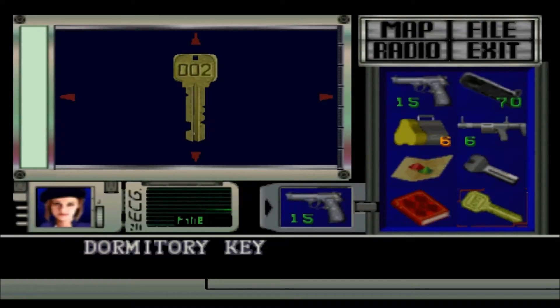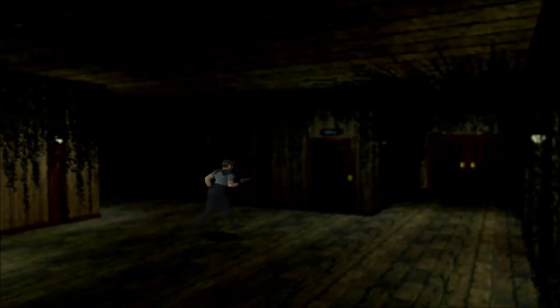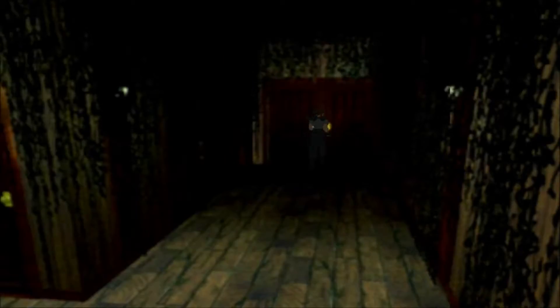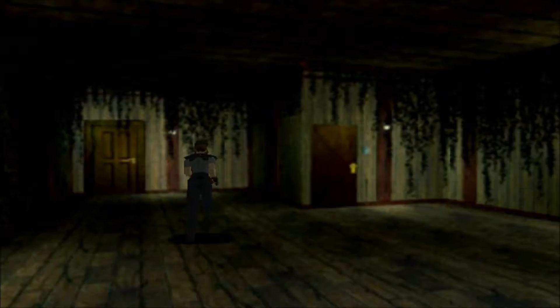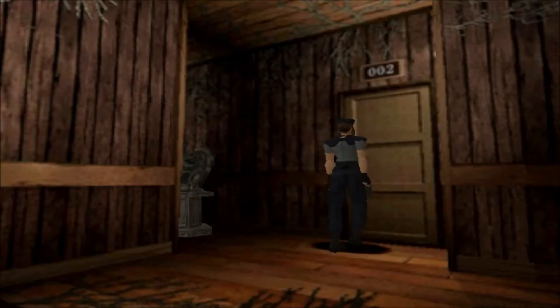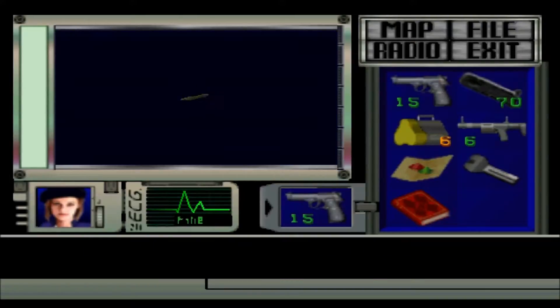Nothing important. 002, okay. So I need another key to get in there. I think this is the boss room. Might be wrong. So obviously we've got to go to the end of the corridor. Here's 002. I'm so glad that they abandoned this — when you discard a key in the newer ones, it doesn't take you to this bloody menu anymore.